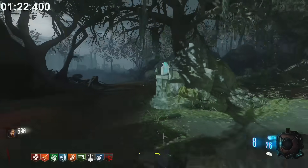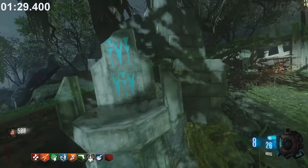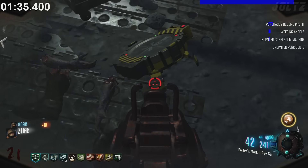In Zetsubo no Shima, if you melee the Skull Stand, it'll play the same sound it plays when you knife a zombie. At the end of Moon's Easter Egg, the Gersh Device that you throw by the Samantha Says monitors will never go away.